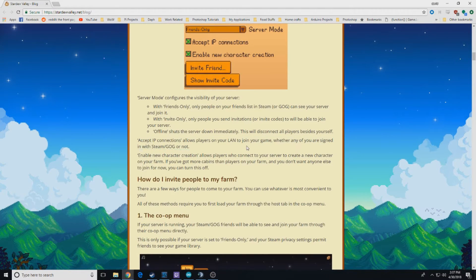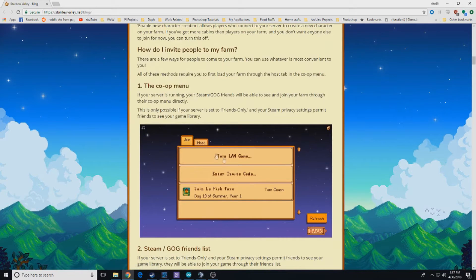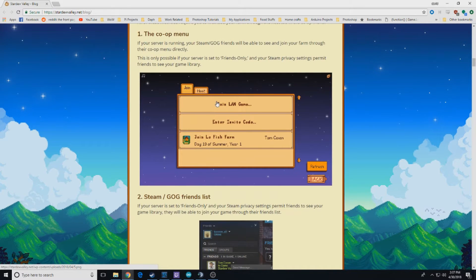It does have the ability for LAN games, which is cool. Here's the join co-op menu: when you first boot it up, at the bottom of the screen you'll have New, Load, Co-op — which is a new button — and then Exit. You'll be able to join or host. Host gives you the option to host a brand new farm or one you've already started. There are options for invite codes and LAN.